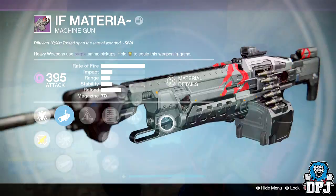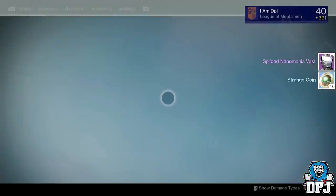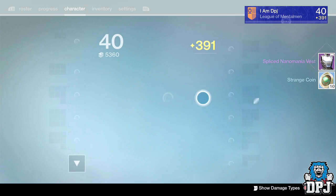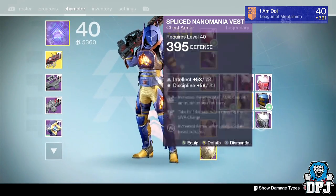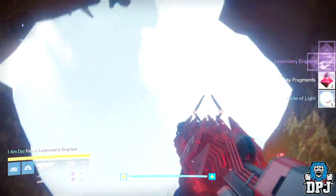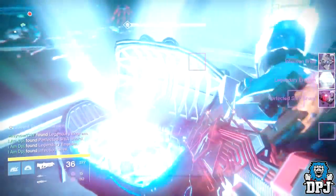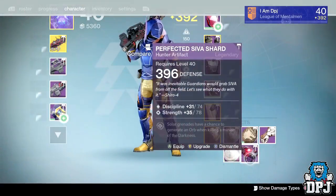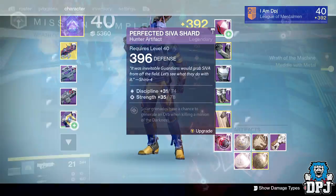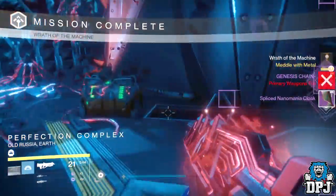From the Sea of Ash chest I got the Spliced Nano Mania vest dropping at 395 defense, offering Intellect and Discipline — not bad at all. From the fourth secret chest I got a legendary engram. From Aksis Phase 1 I got the Perfected Siva Shard artifacts at 396 defense and a 385 defense Gold Shell.